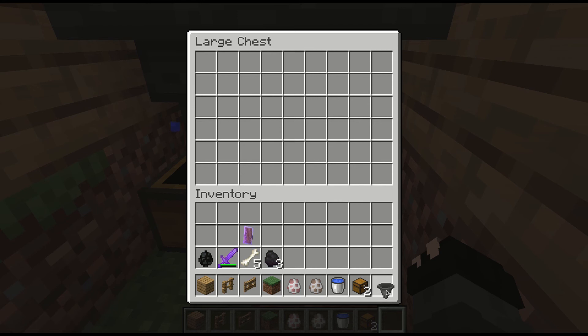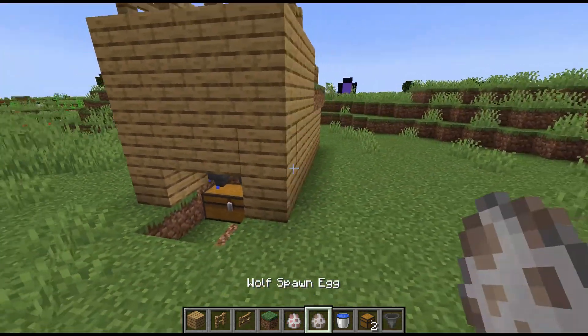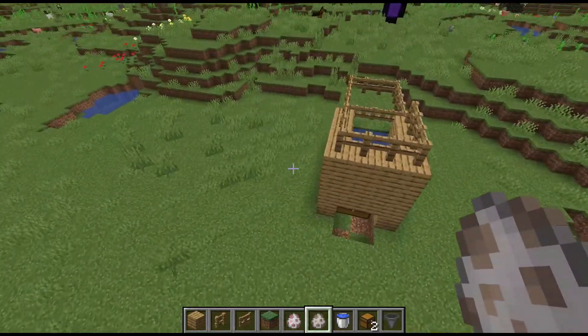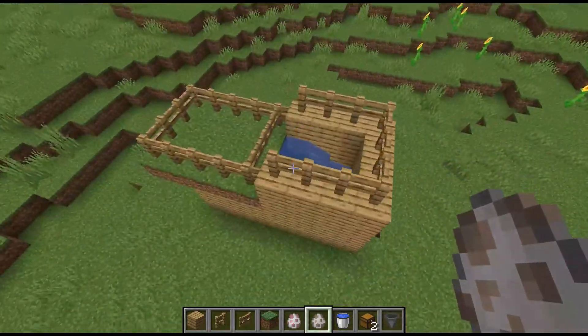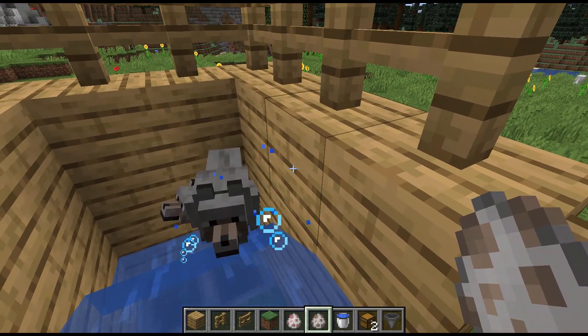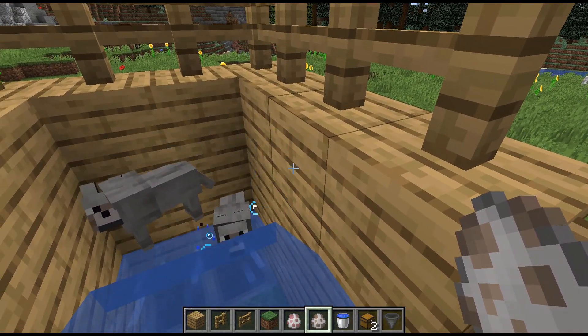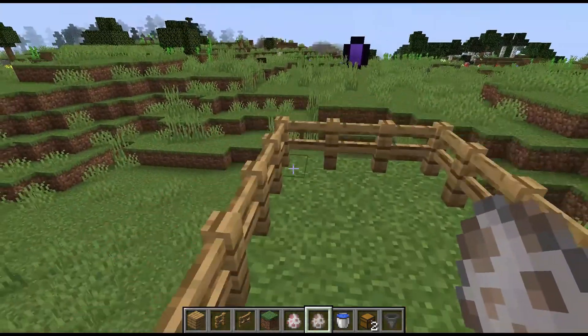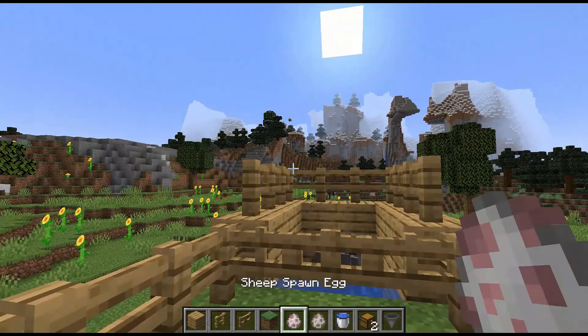Now if you're in survival you can get a lead, but you're going to want to put a stray wolf or two inside where the water is. They have to be untamed or else it won't work. This is where you're going to keep your sheep.